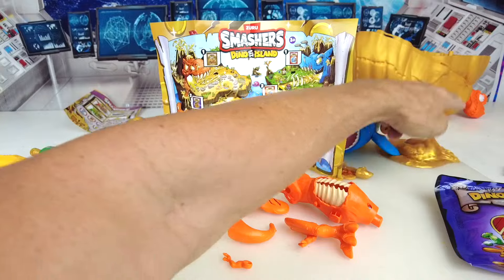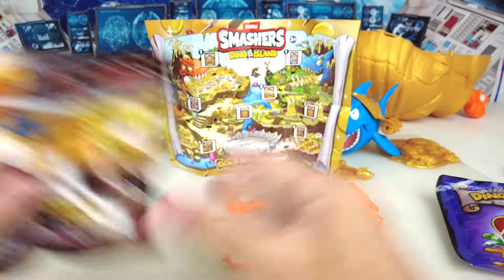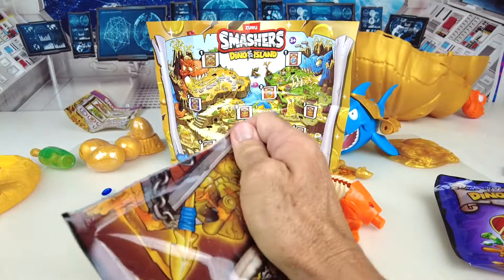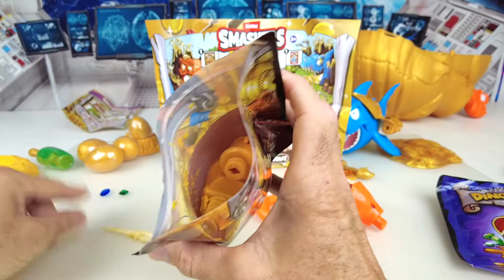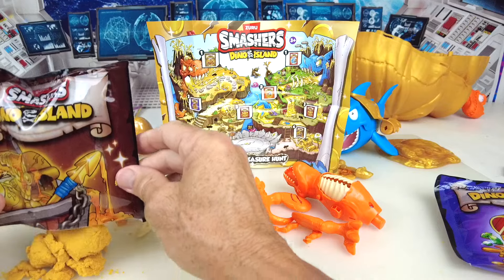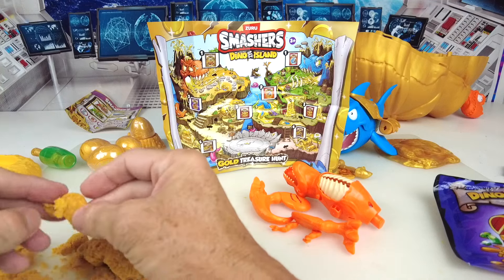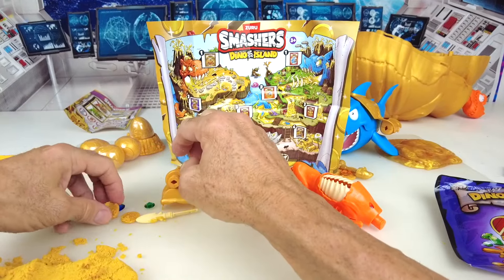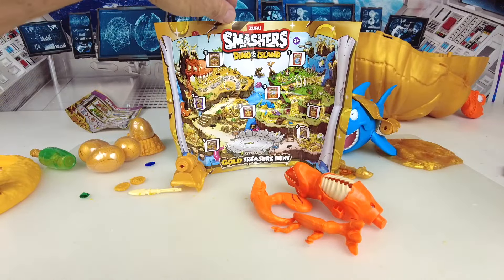This slime is so hard to get off your hands. I'll just wipe it on my legs. Last bag — and it's the sand. Maybe I'll just try to pick out the actual pieces to save me from cleaning up a mess. We have a projectile, here's the armor, and we're going to have to dump out the sand. More gold pieces, another piece. We have one projectile, two gems, and two gold pieces in our sand. That completes the gold treasure hunt.